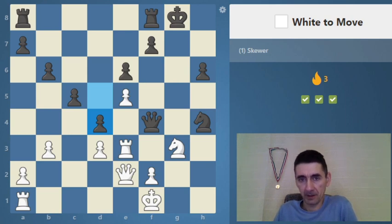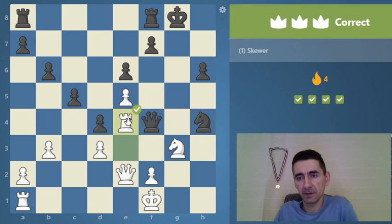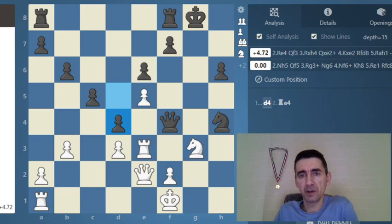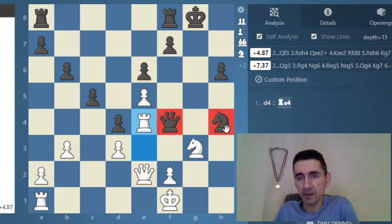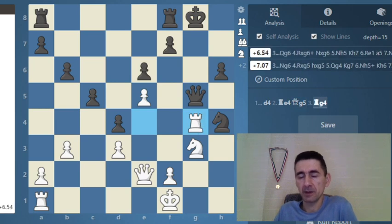White to move — try to find a way. If you find two pieces on the same file, rank, or diagonal, they are on the same rank so maybe we can make a skewer from this direction. This will be nice — it's a skewer first. Then if the queen can still protect the knight, queen g5, but then comes a really deadly skewer with rook g4, attacking the queen and the king at the same time, and there is no escape.